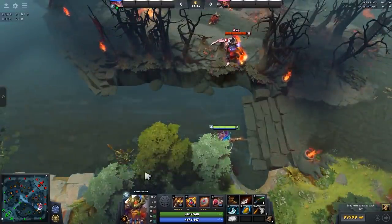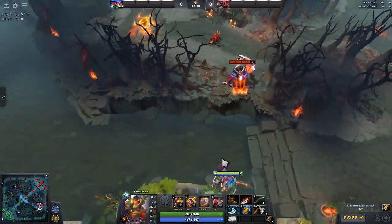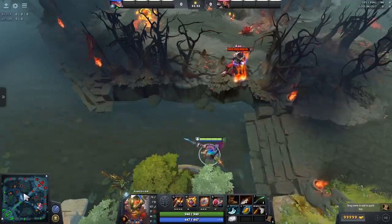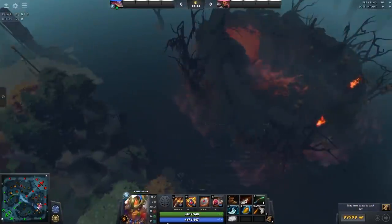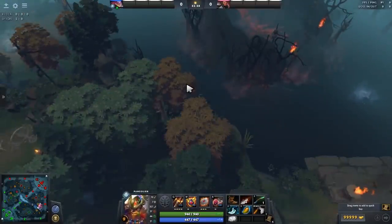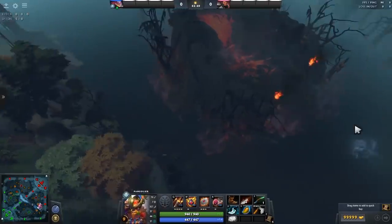Typically when you're in the river and there's a cliff in your way, you want to move the camera up so that Pangolier is in the bottom half of your screen. Other areas where this is important is like the Roshan pit — you don't want these trees blocking you. When you have your camera like this you'll accidentally click in the wrong places.